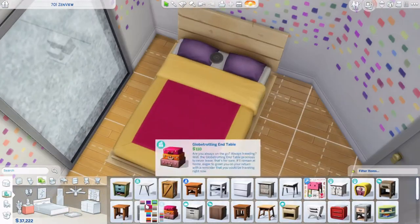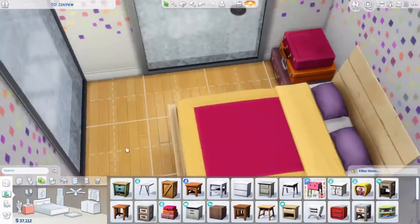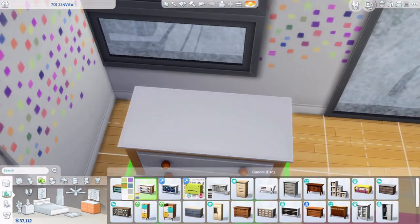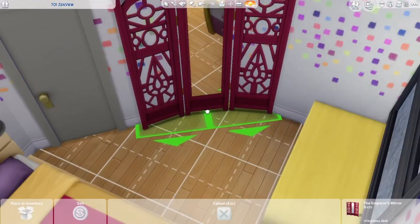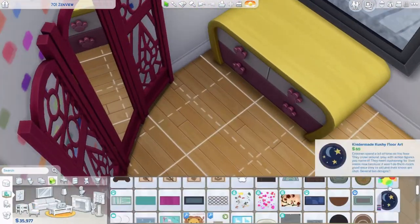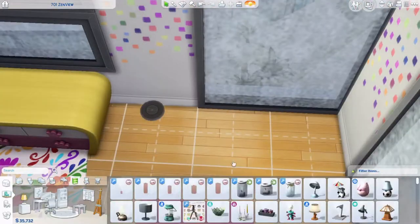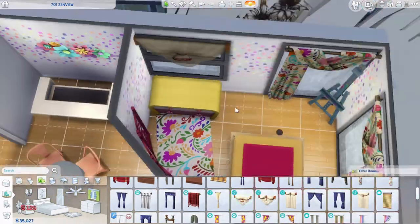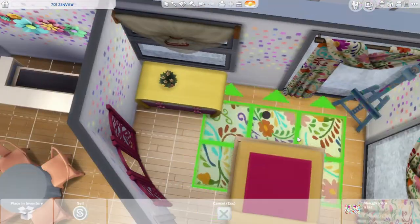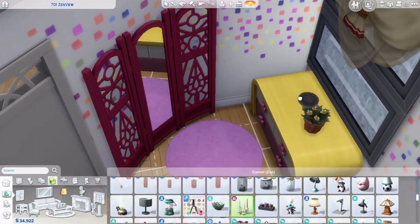I had a lot of fun — this is a very cute, very bright apartment, very pastel, colorful, and rainbow. These yellow and pinky tones are one of my favorite combinations. I had just bought the Backyard Stuff pack so I was just going ham, and it was a lot of fun.